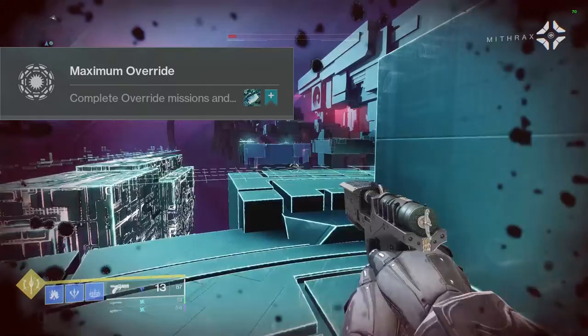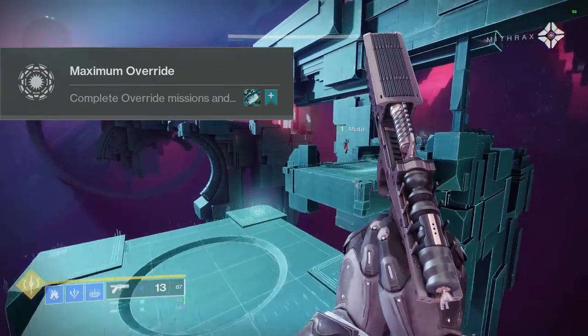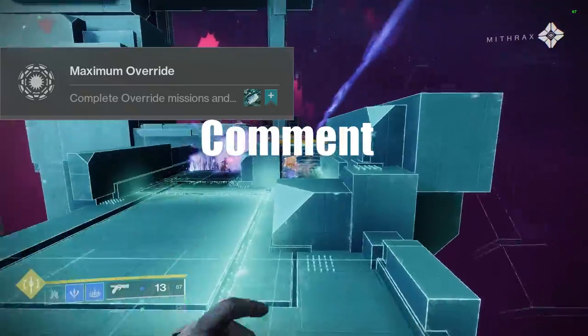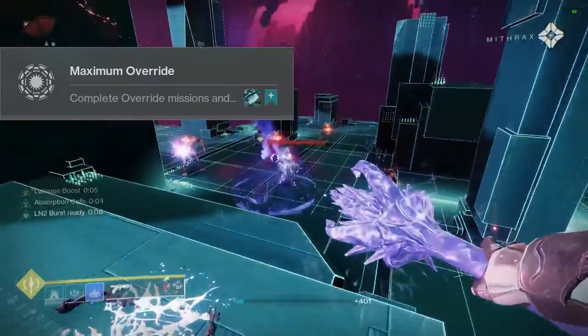At number 2 we have Maximum Override. Complete Override missions and deposit data spikes as a team. Bonus progress is granted for each piece of Season of the Splicer Armor equipped — and remember, you earn the Seasonal Armor from actually doing the activities. This gives you 2x extra large XP, 150 seasonal currency, and some lore.